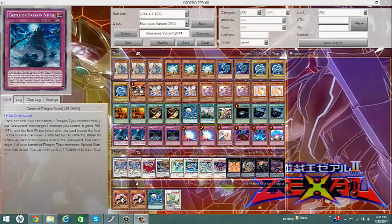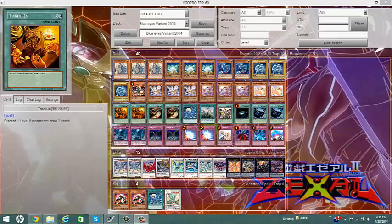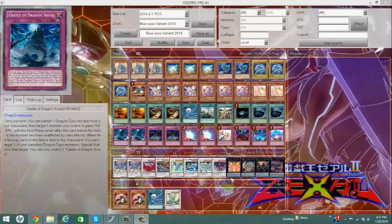For traps, I run two Castle of Dragon Souls because this card is really great. The cost is to banish a dragon, and you can target one monster you control — it gains 700 ATK. This card can also work during the damage step, and it works well with Maiden since I don't have many cards that target her: I give her 700 ATK, her effect activates, and I get a Blue-Eyes to the field immediately. The 700 ATK boost is a once-per-turn effect. Also, if this card goes from the field to the graveyard, you can special summon one of your banished monsters immediately — so if one of your monsters gets Bottomless Trap Hole'd, you'll get it back with this card.